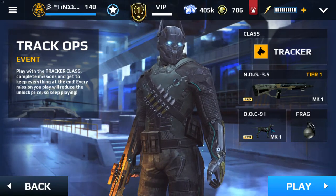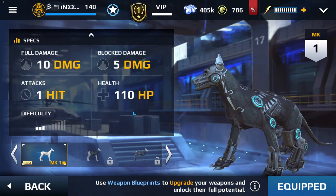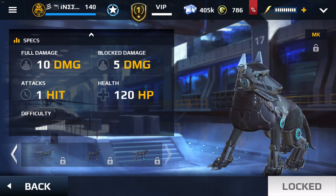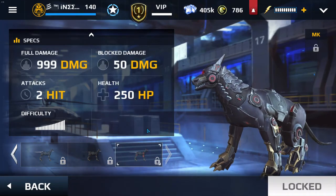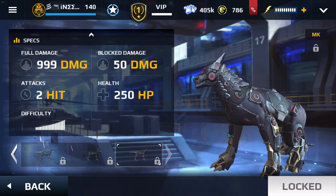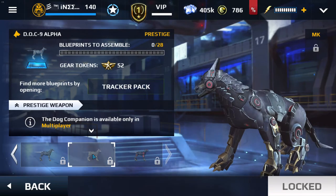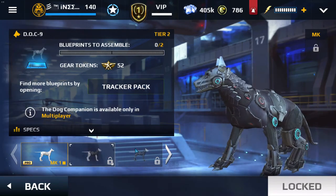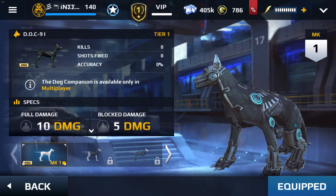The most different thing is that you have a dog as a secondary weapon. This looks funky - there are different dogs, and the prestige class dog is awesome. Full damage, triple 9 block damage, TTMG okay, 250 health points. This is really OP and a good name: Doc 9 Beta, Doc 9 Alpha.